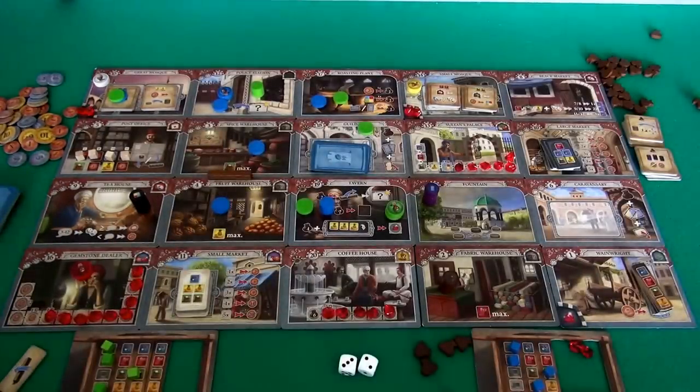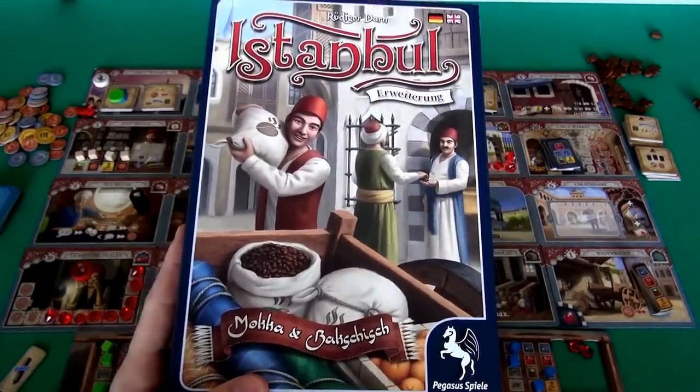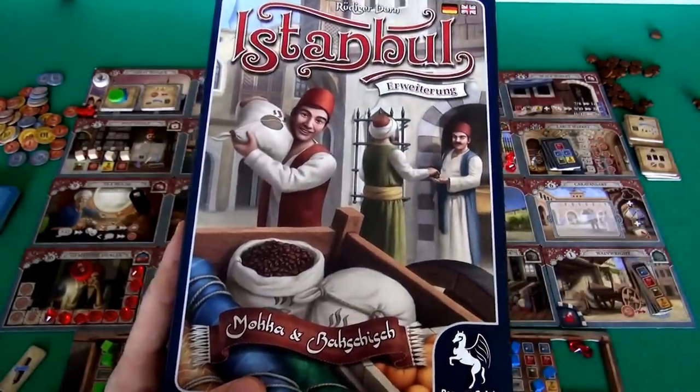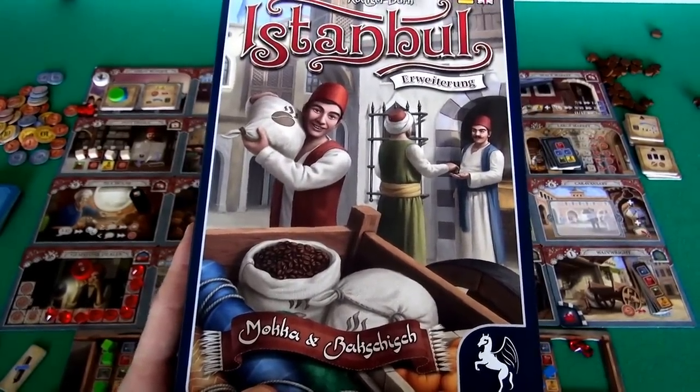And that's it, folks — just a sneak peek of what you get in Istanbul: Mocha and Bakshish. If you'd like to hear some final thoughts, hit the little eye icon in the corner or follow the show notes.